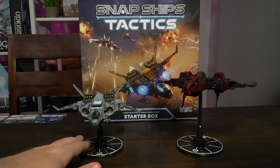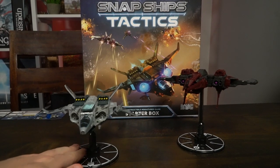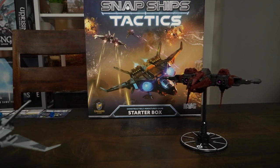Hey guys and welcome back to another Unfiltered Gamer board game review. Today's game up on the tabletop is Snapship Tactics. This is the starter set by Linvander Studios. This is a one to two player game with other game modes as well. It's ages 14 and up and it takes about 30 to 60 minutes to play.